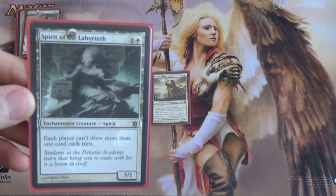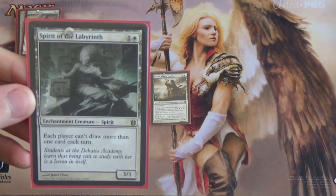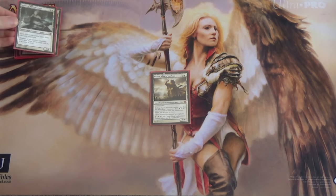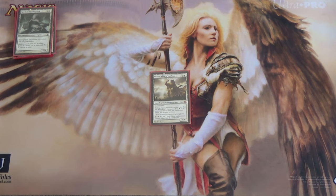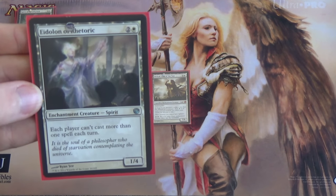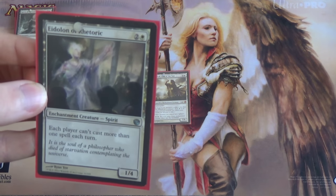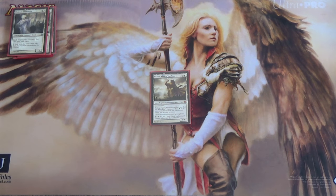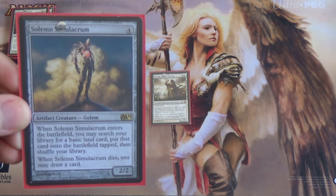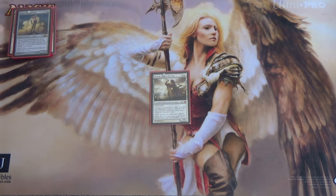Spirit of the Labyrinth: each player can't draw more than one card each turn. You have some effects to draw on your opponent's turn — that's perfectly alright — but if they want to draw multiple cards in their turn, tough for them. Then we have Eidolon of Rhetoric — a Rule of Law on a creature. Because it has four toughness, in Modern that means it survives Bolt. In Commander that's not actually as helpful, but it gives us another Rule of Law effect. And then we have Solemn Simulacrum — featured in every EDH deck ever. When it enters the battlefield, search for a basic land, put it in tapped, and then when it dies, draw a card.